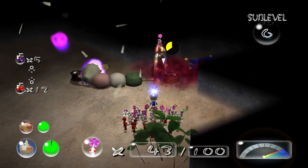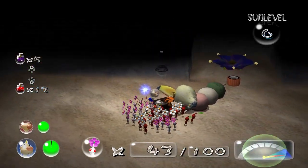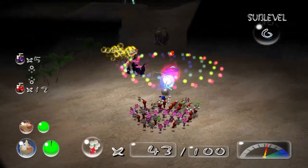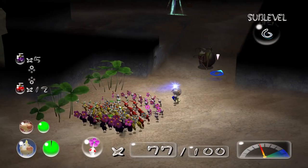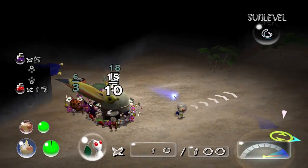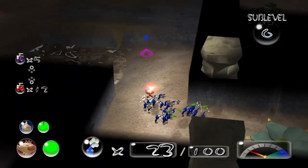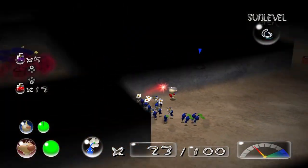They definitely dropped — we got two treasures from them. Even though that only needs three. Maybe we didn't need a lot of blues after all, but depending on the version, we're gonna need a lot of blues through that though.